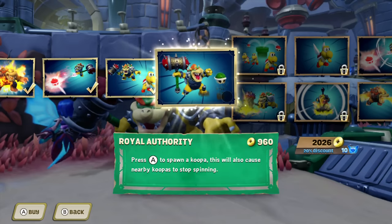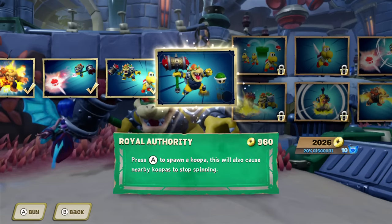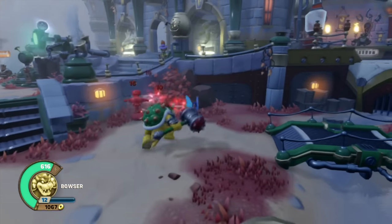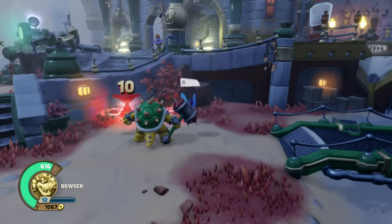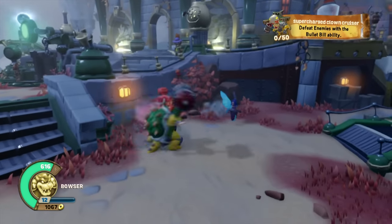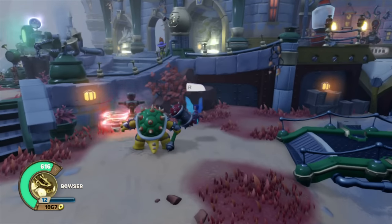The next upgrade is called Royal Authority. Press A to spawn a Koopa — this will also cause nearby Koopas to stop spinning. See, these guys are spinning around right now. Let me just stomp down and add another one — and they stopped. See, they're going, stomp down, spawn a new one and they kind of stopped.